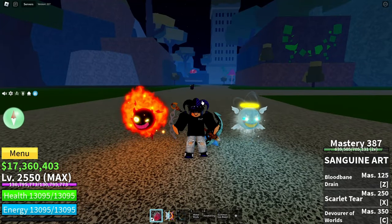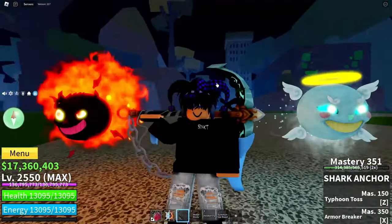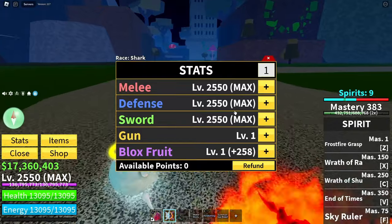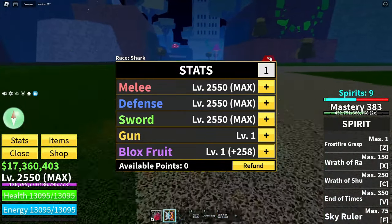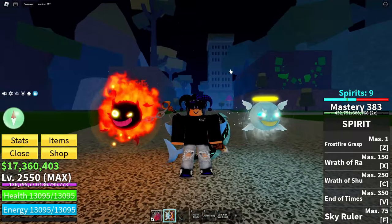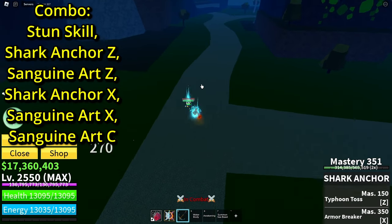For this combo you're going to need shark anchor, sanguine art, and a stun skill — doesn't have to be spirit, but I use the spirit stun. For the stats you're going to want sword defense and melee, since it's a sword main build. I'm going to pop the combo up now.